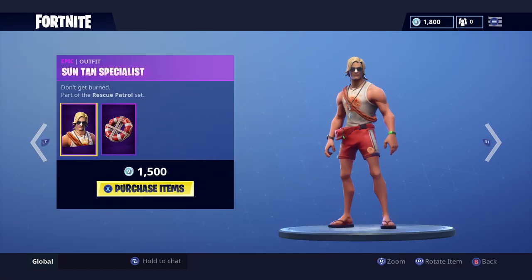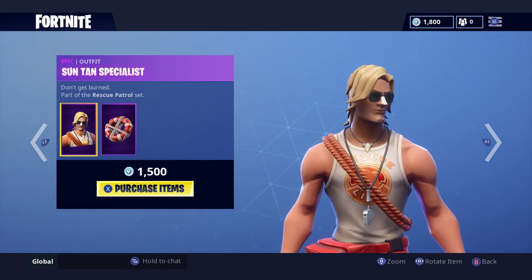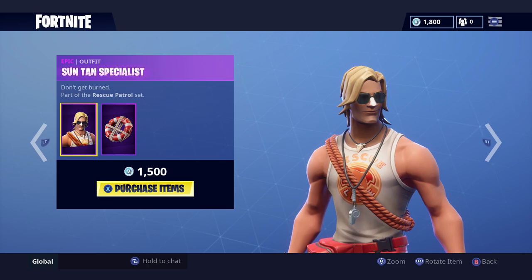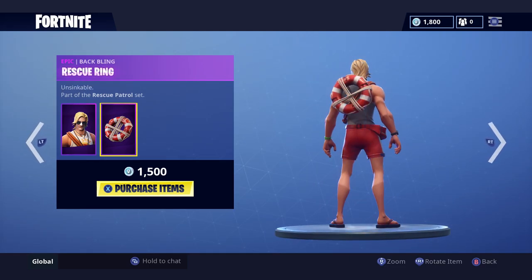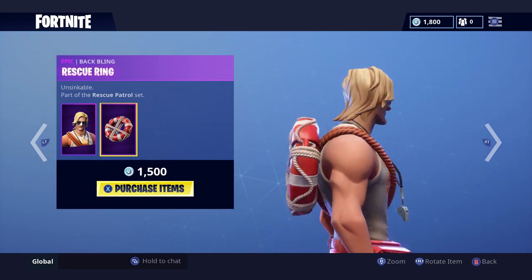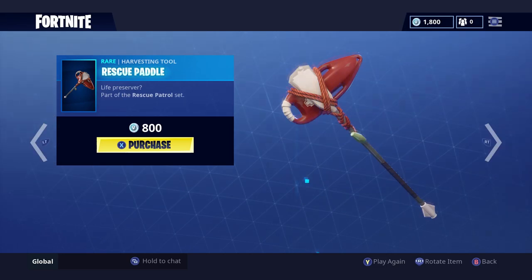The next item is the Suntan Specialist skin, which is back in the shop. It's pretty funny looking — I like the sunscreen on the nose. It also comes with the Rescue Ring back bling, which is just a buoy. It's 1500 V-Bucks, 500 cheaper than the Vertex skin.